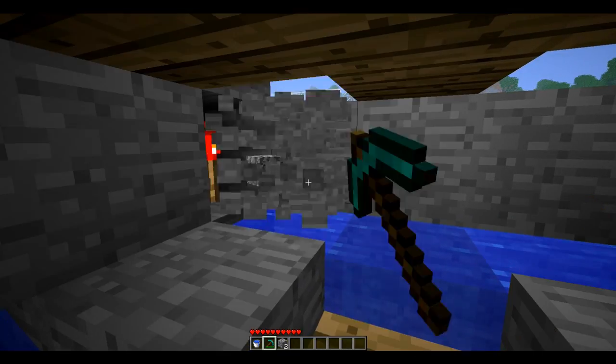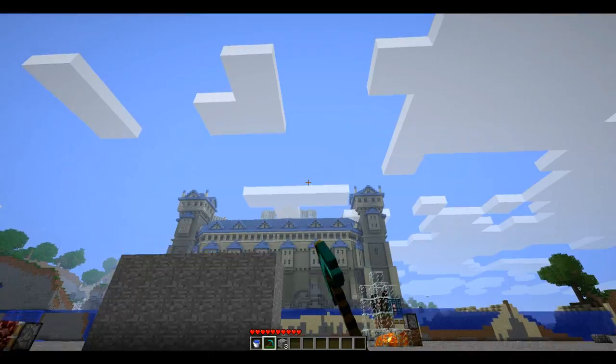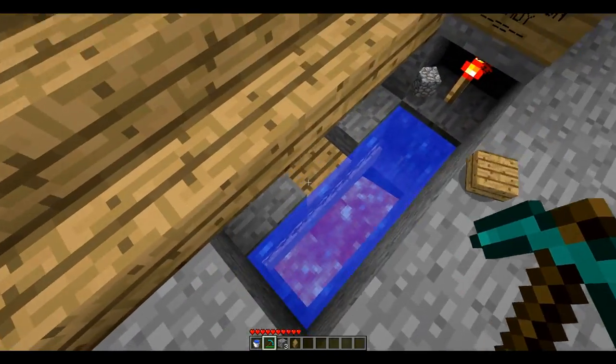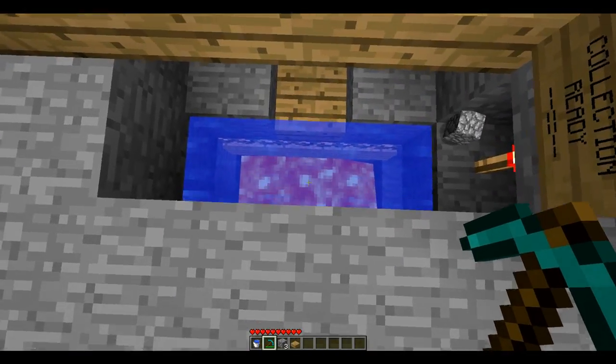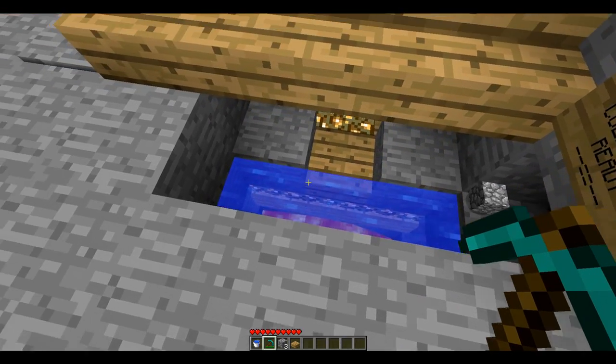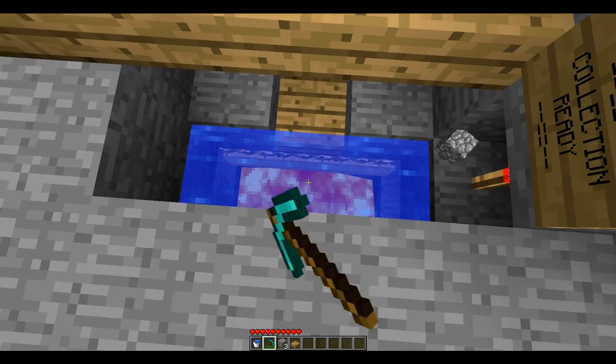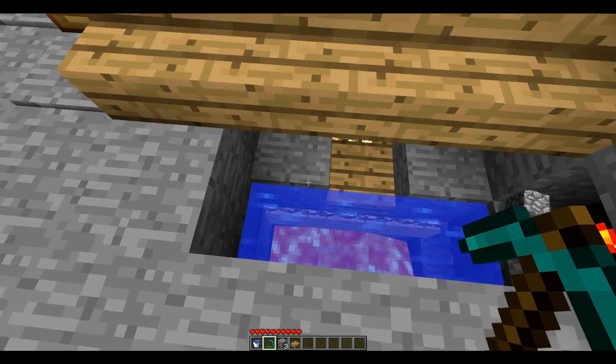I may not be able to get into it very clearly thanks to it all being covered up, but essentially what we have here is a patch of lava below the water which will burn absolutely everything up that goes into it, but still allow you to collect your infinite water source from the centre.